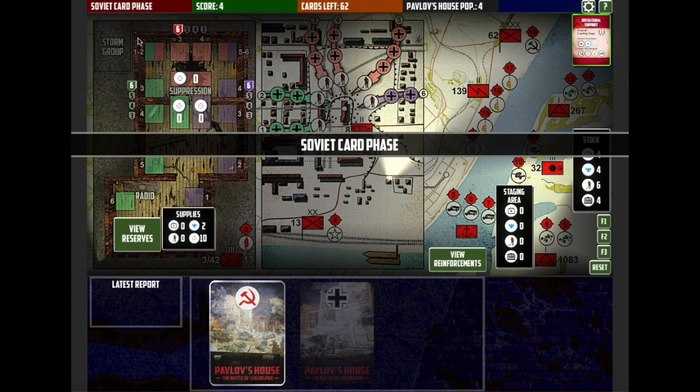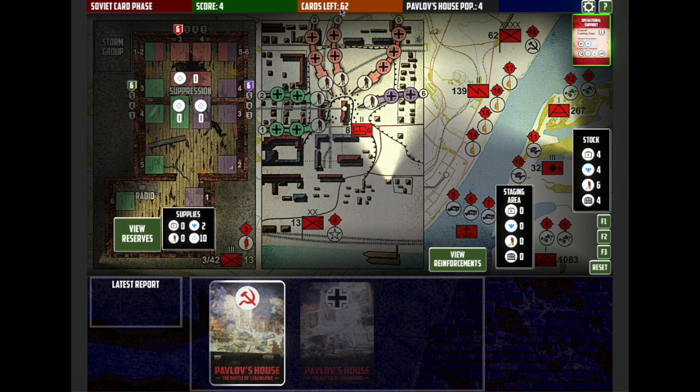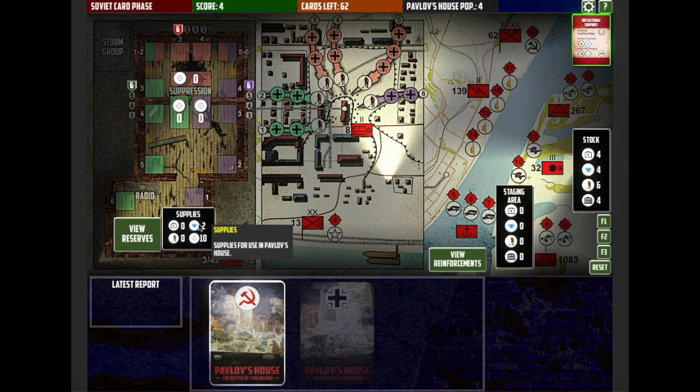This takes us to the overview of the game board. At the very top it tells us what the current phase is and what our current score is. We start with four points because there are four units in Pavlov's house. There are 62 Wehrmacht cards left — when that gets to zero, the game ends. The current population in Pavlov's house is four soldiers.